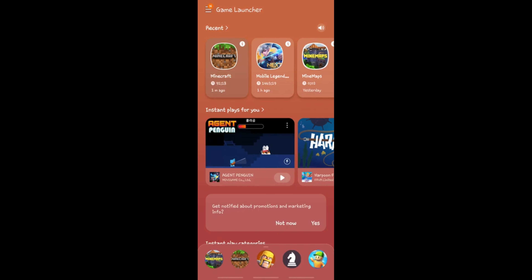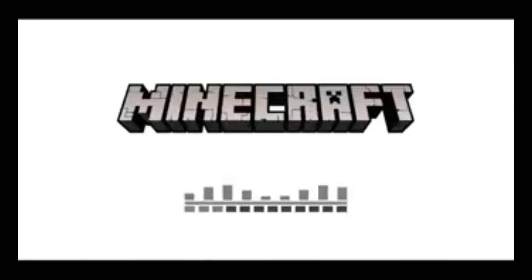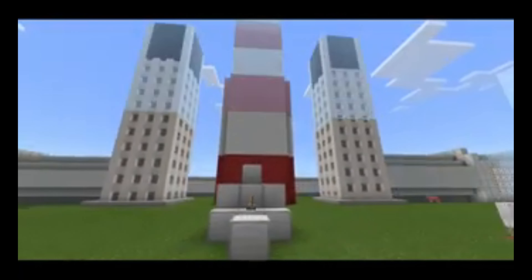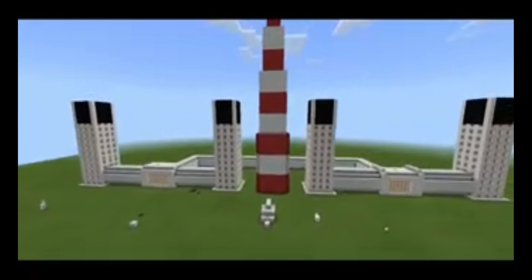Now let's just open Minecraft and let's just see. Now we are on my path. I will be starting to explain what my power plant does and how I made it. Here is the full scale of my power plant which is a dry steam power plant.